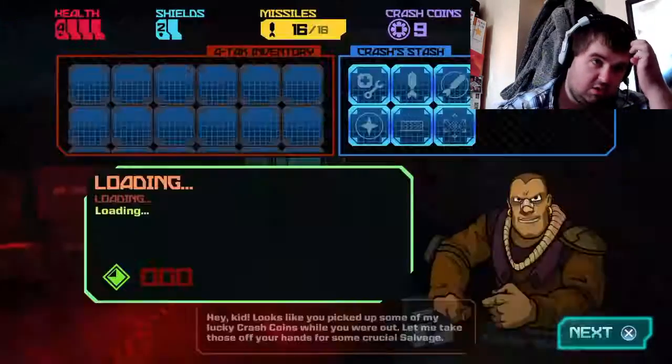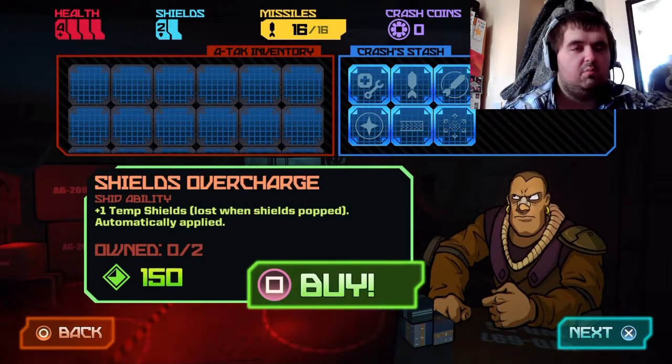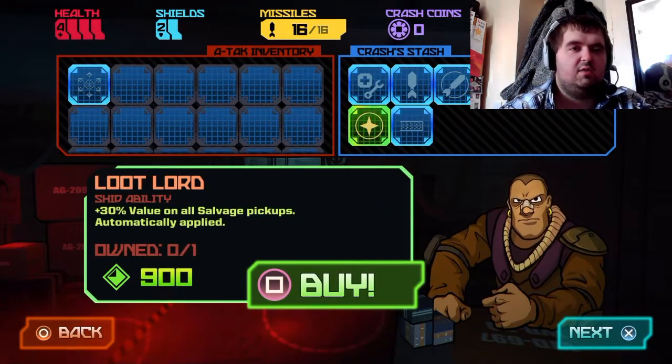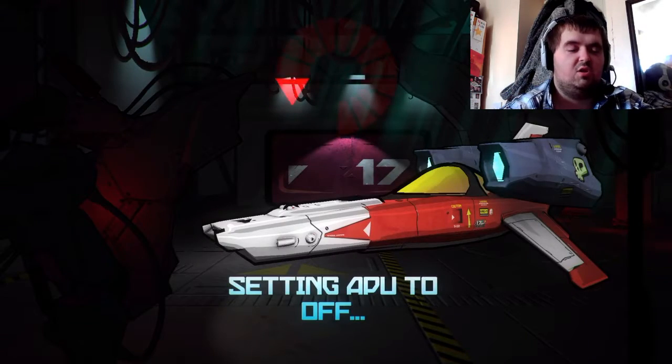So we're on the 'Can't Touch This' trophy. This is basically just completing any level within the game without getting hit whatsoever. That includes plants and anything that will take your shields down or do any kind of damage to you. You can probably fly through a bubble or hit a wall, but that's about the extent of what counts as getting hit.